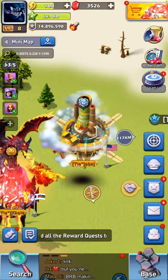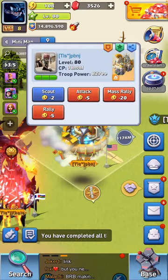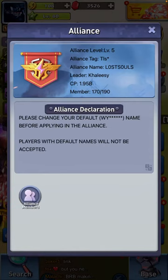Once you've left the alliance, find a member or a profile of a member for the alliance you wish to join. For example, I want to join TLS. Click on their base, then click on the profile picture. It will bring this screen up. Once the screen is up, click view alliance. It will show you alliance members and it will show you another thing here and it will say alliance application. Click that. That will help you apply to the alliance and then they can see that you've applied and accept you in.